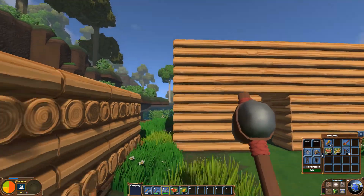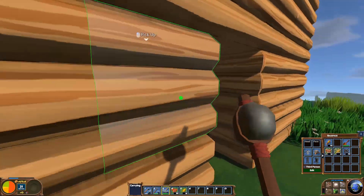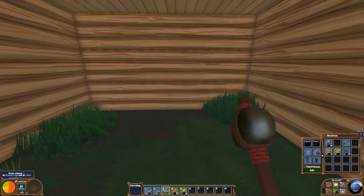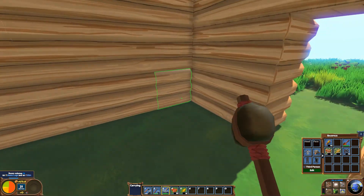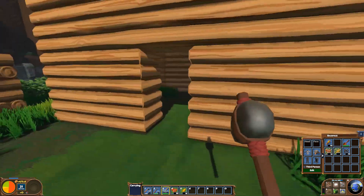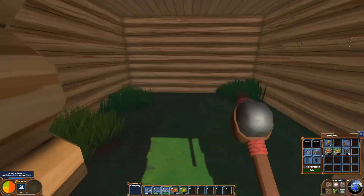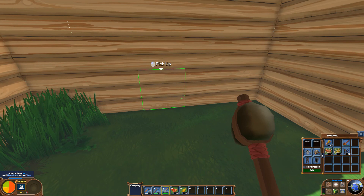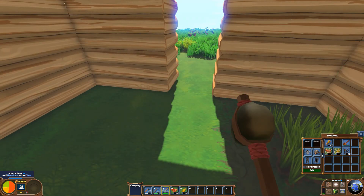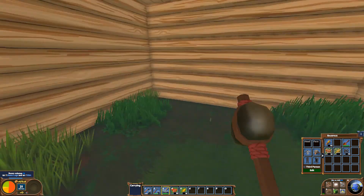Here's the little cabin — believe it or not, this is really all you need at first. You don't need anything extravagant; just start out small. You can always expand, which actually helps you in the long run because the more rooms you have in your house you can put specific items in each room — like a bed, a kitchen sink, a toilet — and it'll help you increase your skill points per day. Right now we're not worried about that. This is the starter home. It's considered a room and you can see the room volume in the bottom left corner.